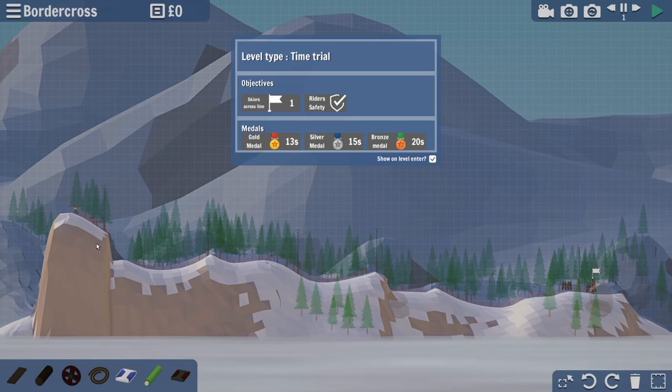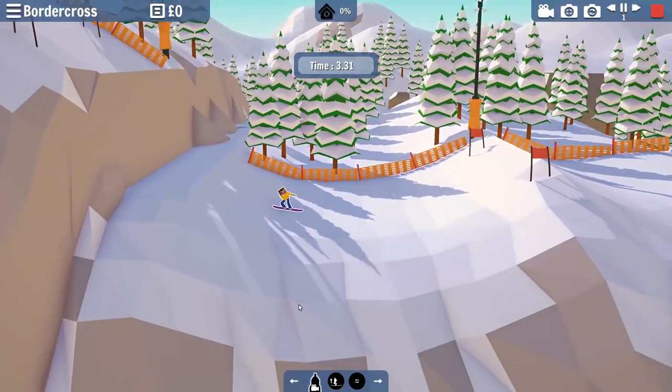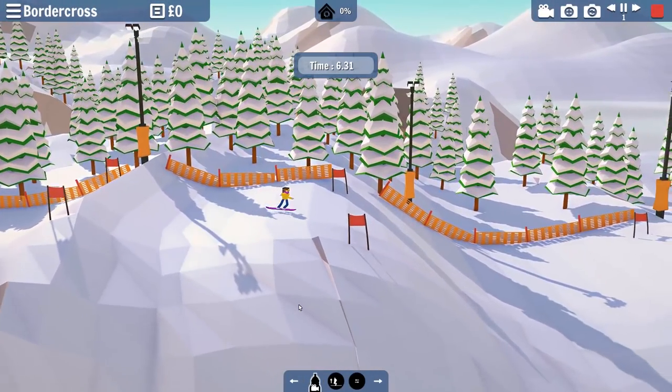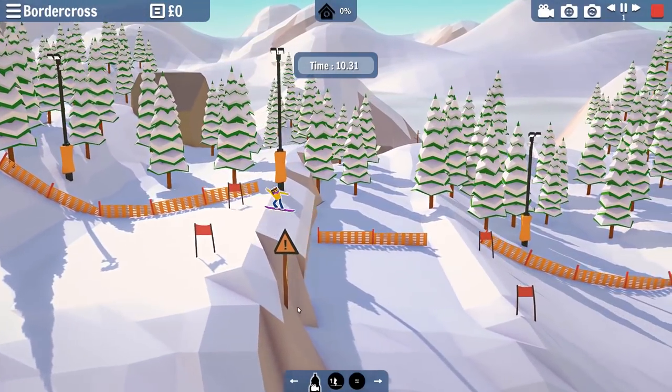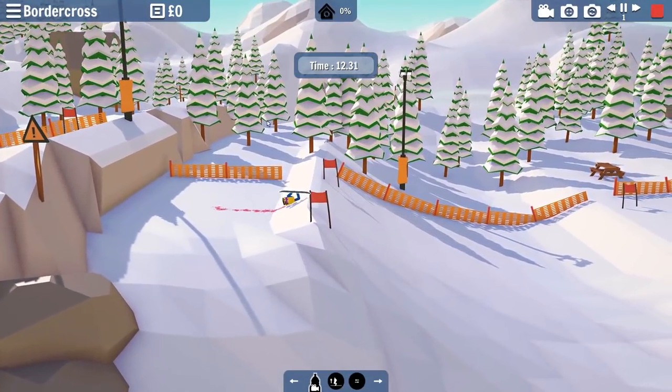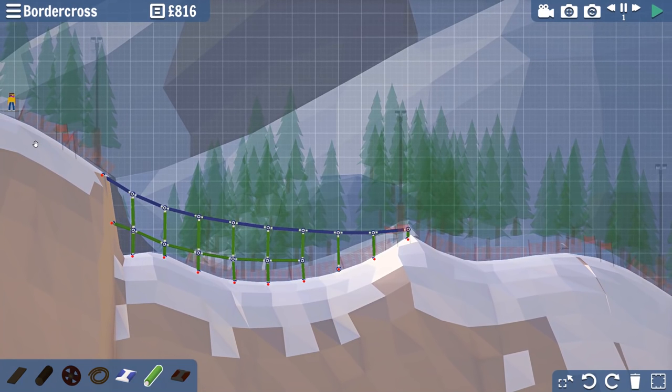Next up we got another time trial. This one it looks like yes, we're a snowboarder. We might not even need to build here, but it probably would be smart since we're slowing down a lot. We could obviously make this course a little bit better - we do need to build a little bit to get to the end. First shortcut done. My logic is why go down this hole and do a jump when we can just do a jump here and keep the momentum up.